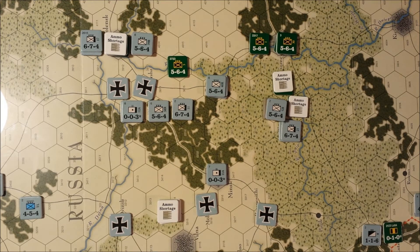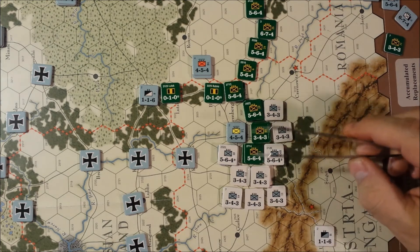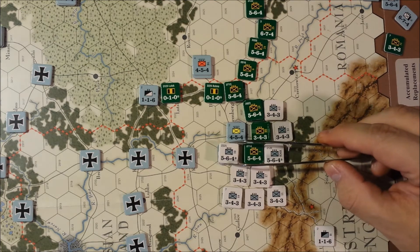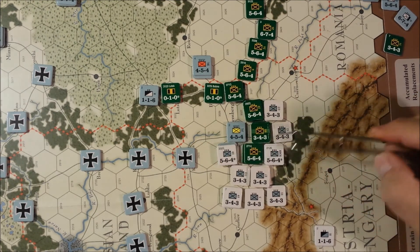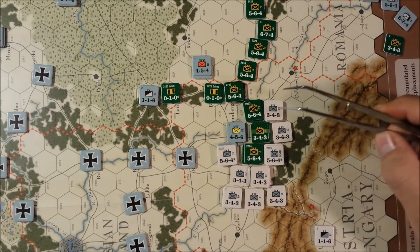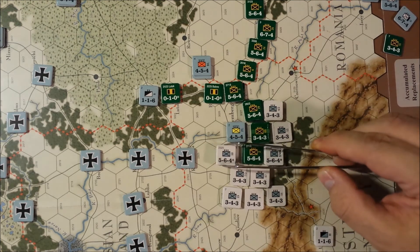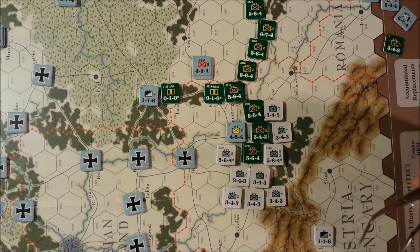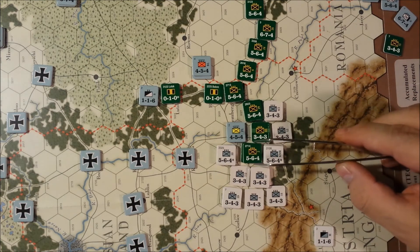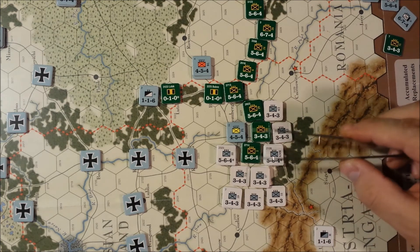Let's go back down to Austria-Hungary and see what those guys are doing. Here's the limit on cooperation between the Austro-Hungarians and the Germans: in 1914, only one German stack can be stacked with Austrians; after that, up to three can be. So we have two units stacked here — they can only coordinate if they are stacked together, so we can coordinate this attack. I don't think either of these are active corps — nope, neither of them are.